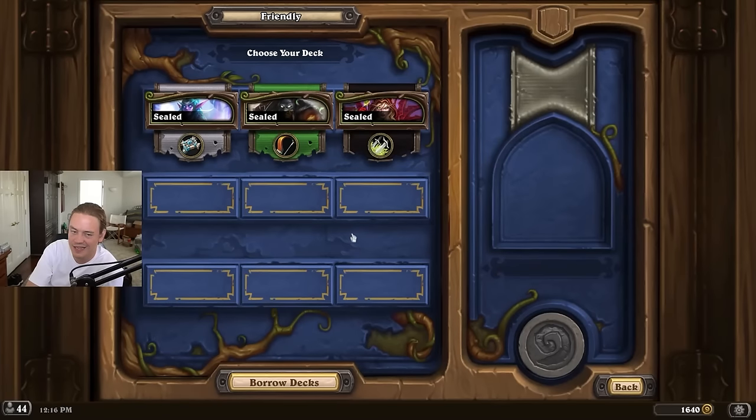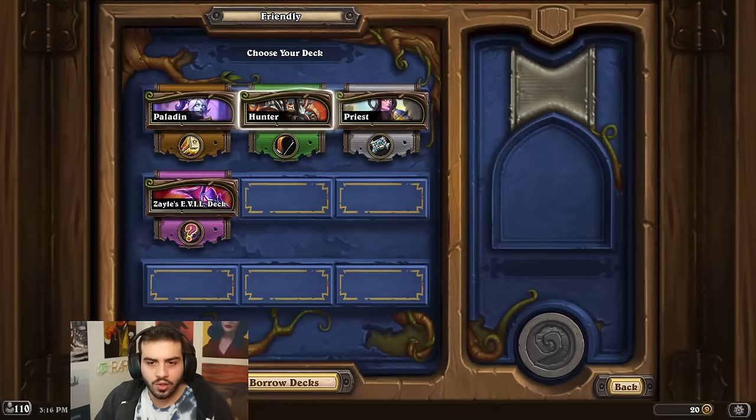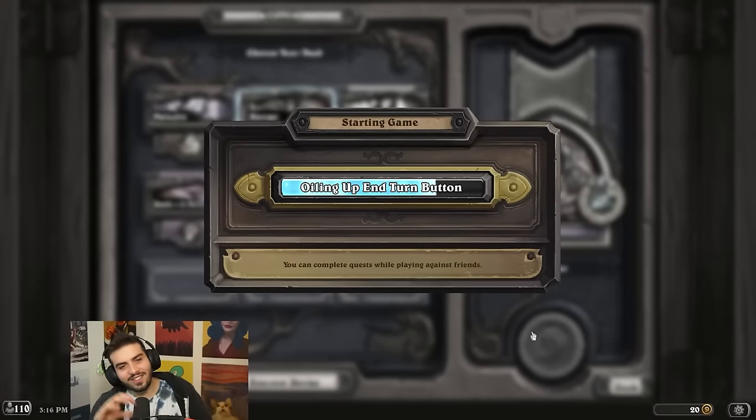Actually his next deck is not going to be slow so I should keep Priest. We'll go to the Hunter deck — the Hunter deck is a little bit more aggressive. Priest is my worst deck, it's very likely I go down 0-2 if I do that, which would be embarrassing — this is a YouTube video. We're here to win. His Hunter deck didn't seem super aggressive.